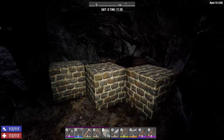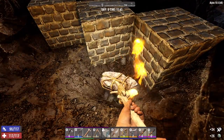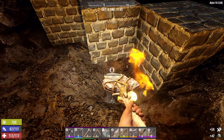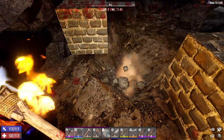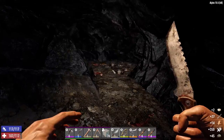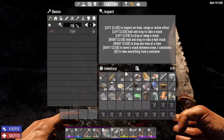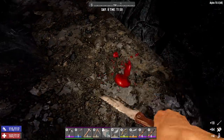We can just dig underneath this middle one, and because the blocks are running diagonally they're not connected to each other, so once we get under this middle one it'll just fall out. Much easier than breaking the block apart. Nice - big chunk of rotten flesh right there, and testosterone which we're going to need to craft a cigar. 69 pieces of rotten flesh. The cigar - we need to find the schematic first before we can craft one, but once we do we'll have the testosterone we need already.